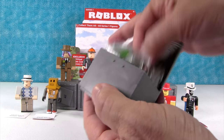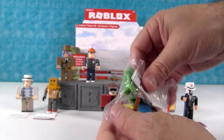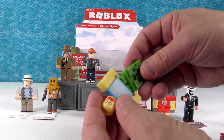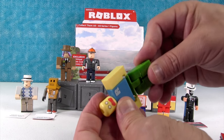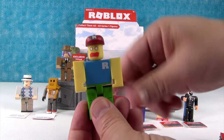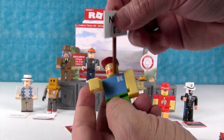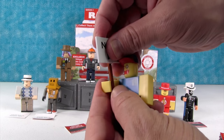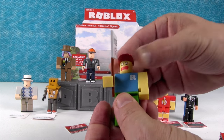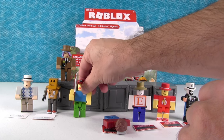We have an L and a B box — we need an R. Whoa, this one has all kinds of pieces. I love his sign — Noob. He's a noob. But his name is Classic Noob. Your dude fell over.